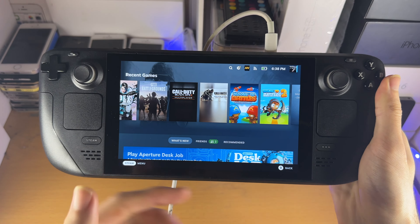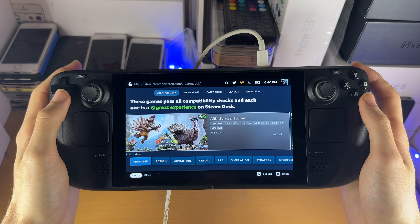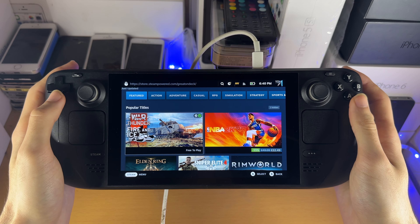Press R1 or L1 to go to the Friends section and see what your friends are playing. You also have recommended games on the home page. Clicking the Steam button again, we have the Library — all the games in your library, the games you have installed, and your non-Steam games (for example emulation stuff) which will show up here. We then have the Store where you can browse and purchase games — before you buy, it will say whether the game has a great experience or some level of support on the Steam Deck.